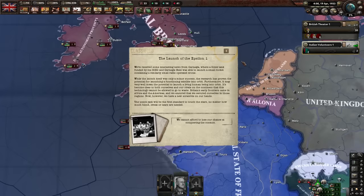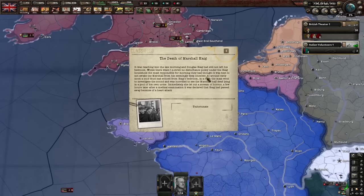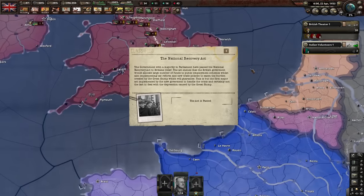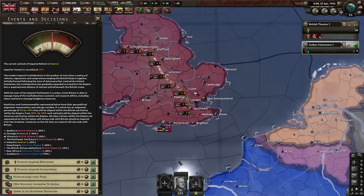Eden forms his government with the Hague Tories. The launch of Epsilon One - we cannot afford to lose our chance at conquering the cosmos. Sadly, Marshal Hague has died. The national recovery act is passed, which now improves some of our problems.